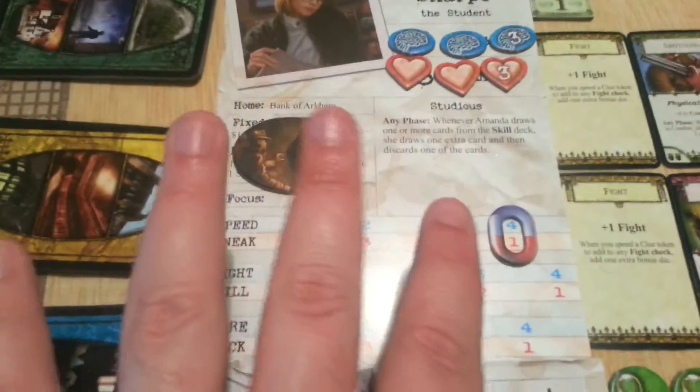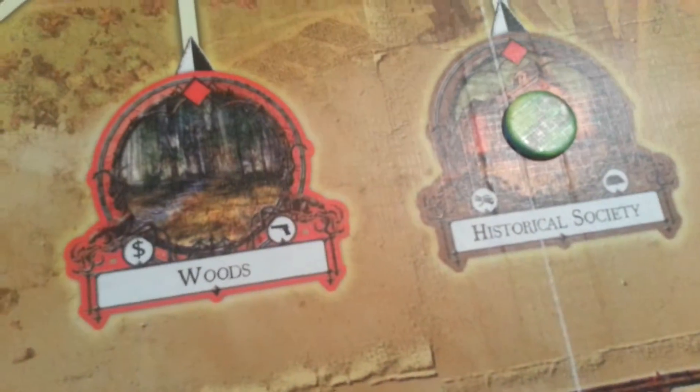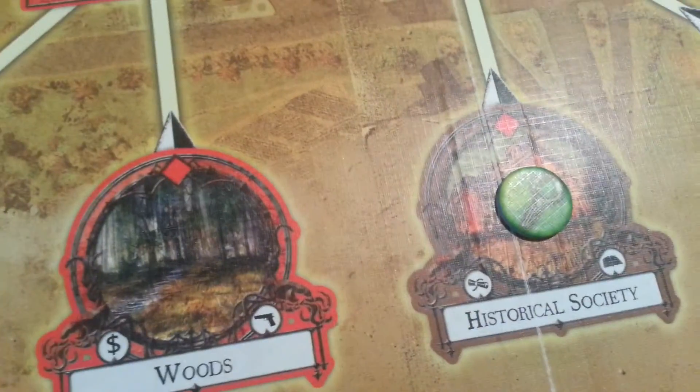Now let's start the third turn. Amanda Sharp is now the first player. We do not change anything in upkeep, neither for her nor for Vincent. With Amanda we move to the second half of the security of the great race. And with Vincent, we will go — how many points do you have? Three points. And we need to start closing the ceiling points with him too.